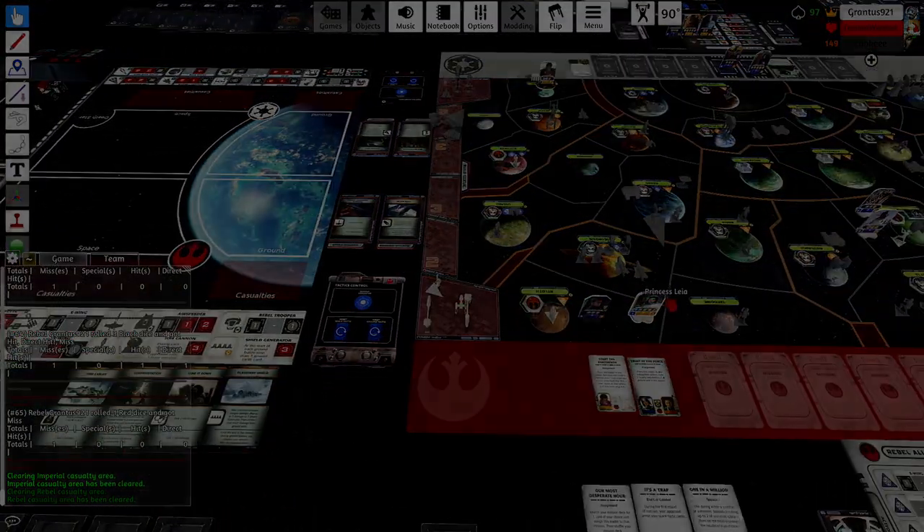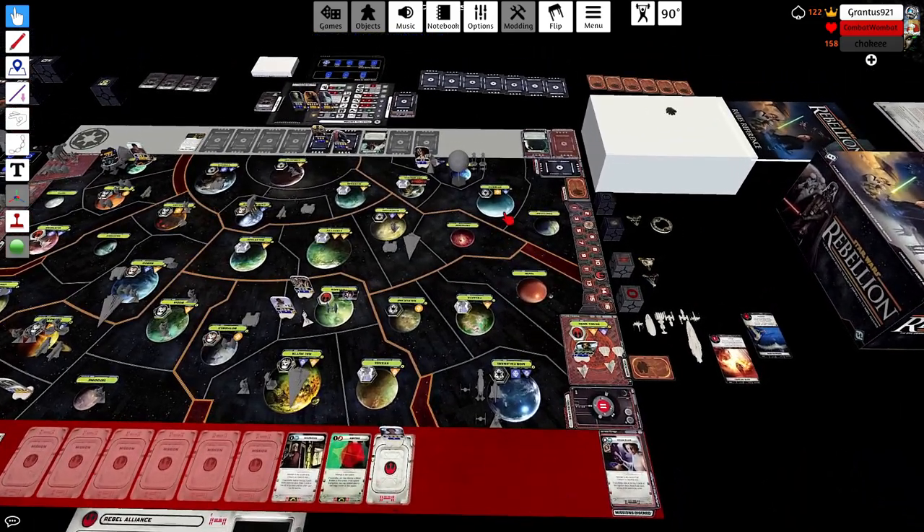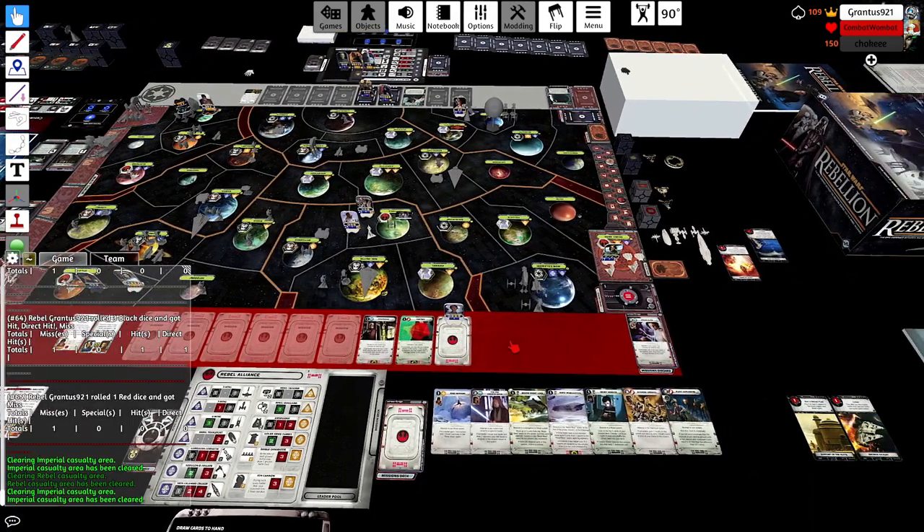One good thing about it is the Star Destroyer moves to Endor, so it's now three moves farther from your base should he stumble upon it this turn. I would imagine he's going to cover Mustafar with the Assault Carrier because he doesn't want you deploying more stuff there.